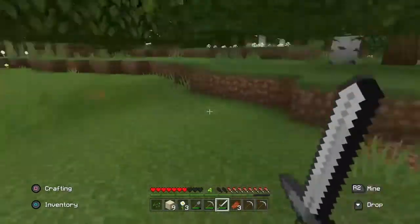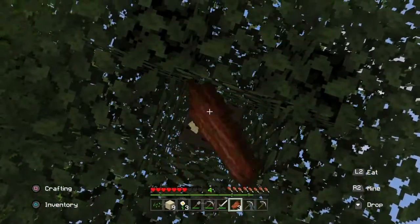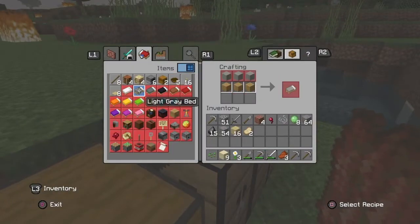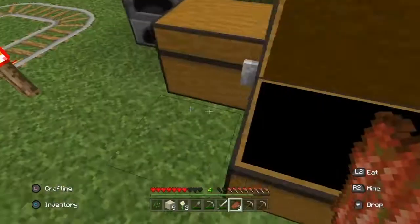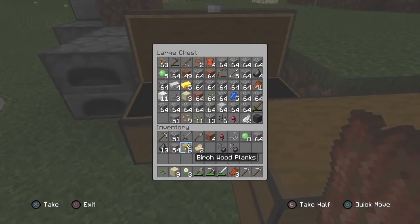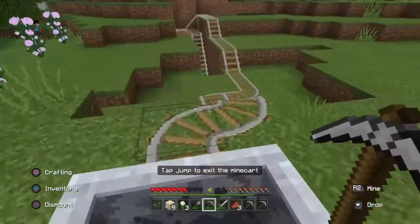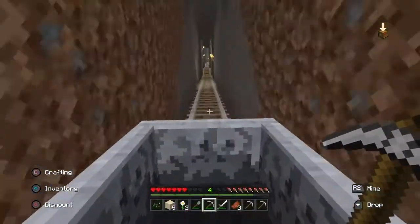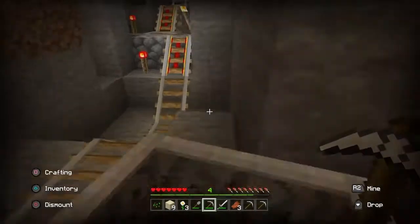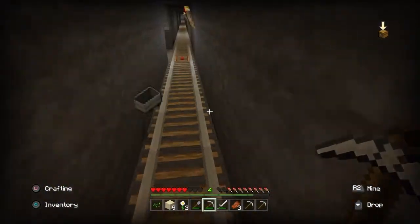The spider's sneaking up from behind, trying to be clever. Let's grab some wood. Let's see what we're going to do. Let's jump on the mine cart and head back. Good, we didn't lose our mine cart.